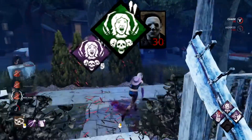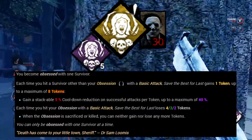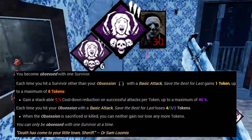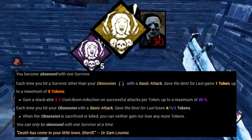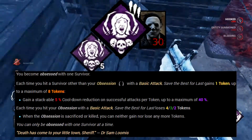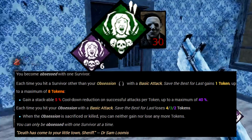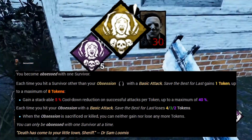Save the Best for Last is a token perk that ramps up or down depending on conditions. Hitting a survivor who's not the obsession — identified by the entity's mark around their portrait — gives you a token, up to 8 total. Each token reduces the attack recuperation cooldown after a successful hit, buying you a lot of time if you play well. However, be careful: you lose tokens upon hitting the obsession. It's always best to force the obsession to step in a trap so you can pick them up without risking accumulated tokens.